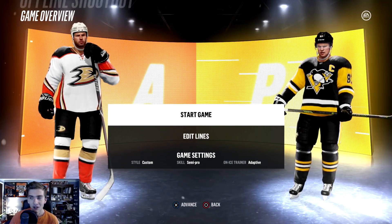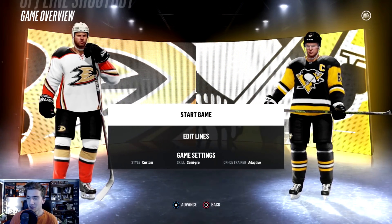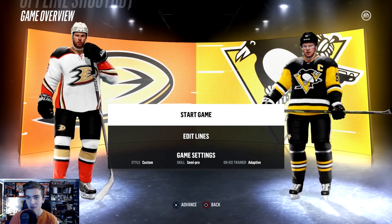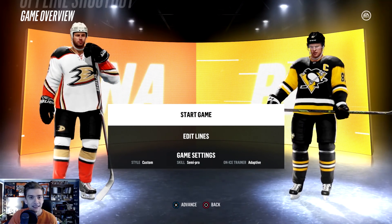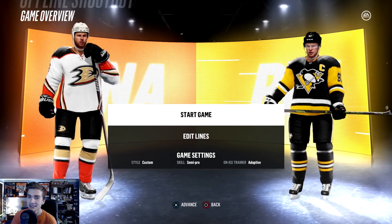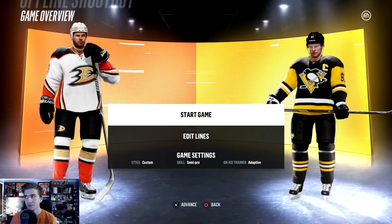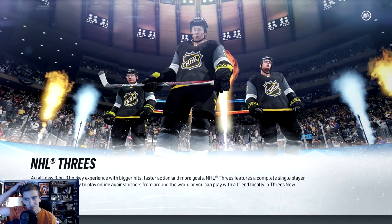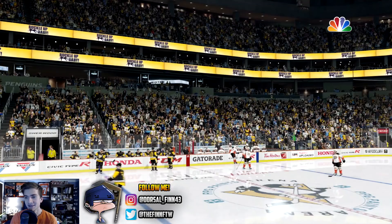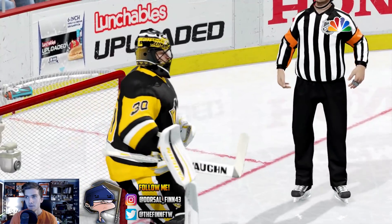Basically, we have to move our goalie all the way to the left or all the way to the right — it doesn't matter which way, they just can't interfere with the puck. If the other team skates into him, as long as he's out of the net, that's their own fault. We're doing it on semi-pro. Believe me, it's still very difficult even on semi-pro, but the computer can miss the net. I wanted to try this online, but I didn't want to mess up my online record.